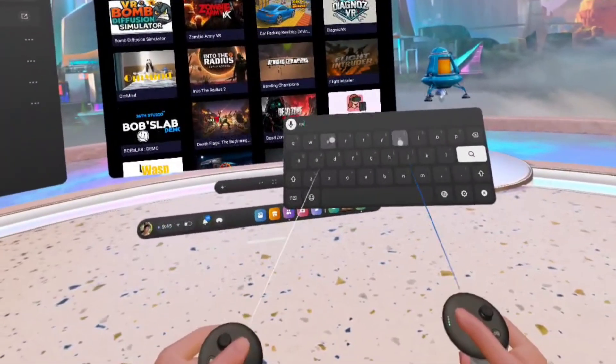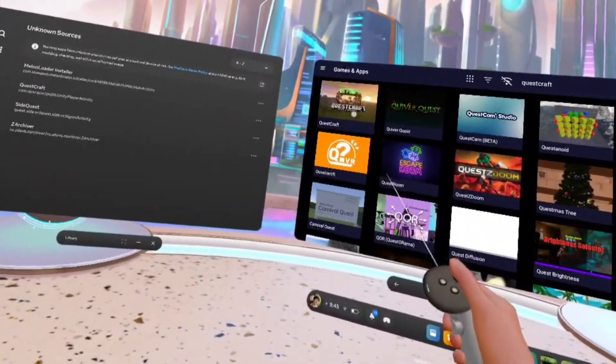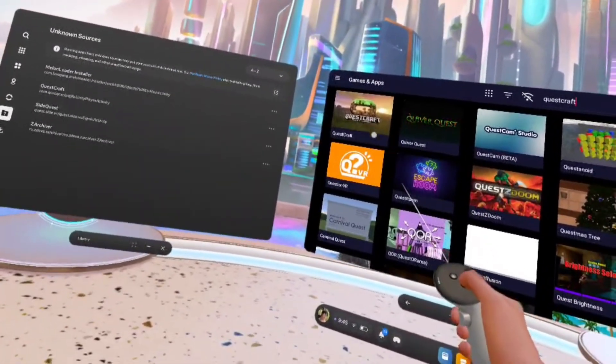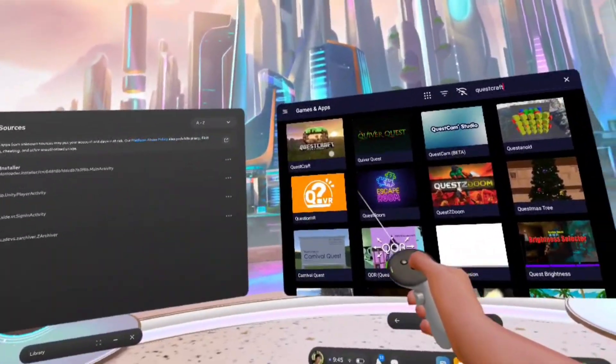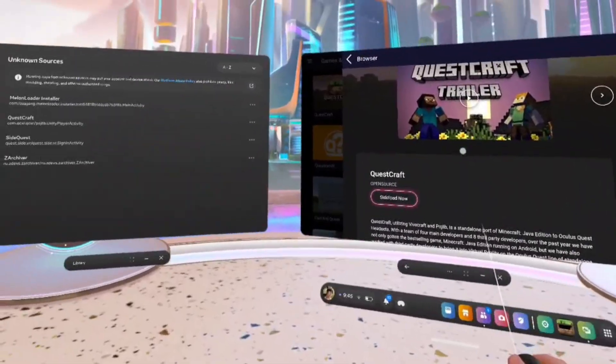Instead, you want to scroll down until you see QuestCraft, or you can head over to the search bar and search it out by itself by searching up Q-U-E-S-T-C-R-A-F-T. The first thing that pops up should be QuestCraft. You will know it's QuestCraft if it says QuestCraft itself and it also has an Oculus Minecraft type of logo.